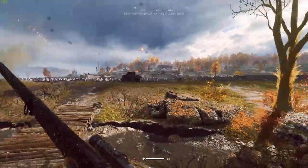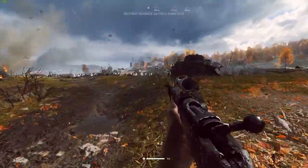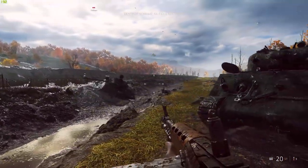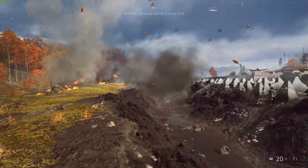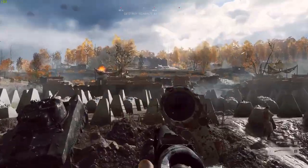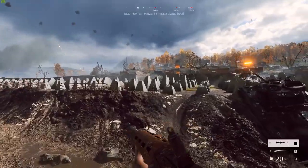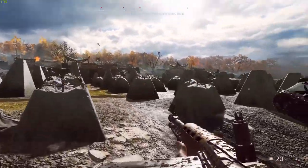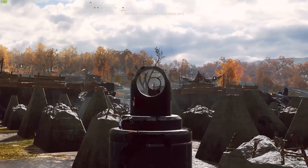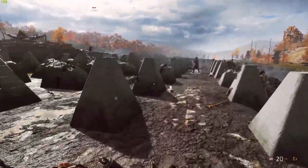The big Dragon's Teeth structure across the centre of the very first stage of the war story would offer a really unique gameplay setting in multiplayer. Imagine the structure being fully intact at the start of a round, teams starting on either side. As the round progresses, different teeth are destroyed by explosives, tank shells shattering them, or a massive bombing run from above, and suddenly ground vehicles could cross over the map, whereas before they'd been halted by this massive concrete barrier. That could be a really cool gameplay moment.